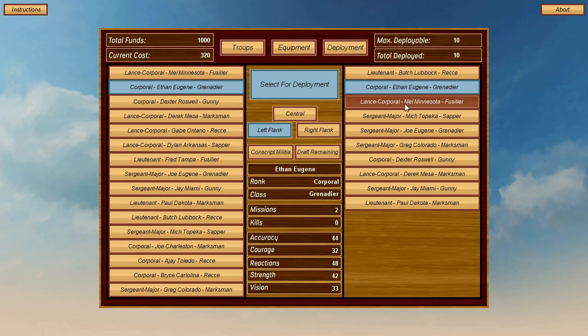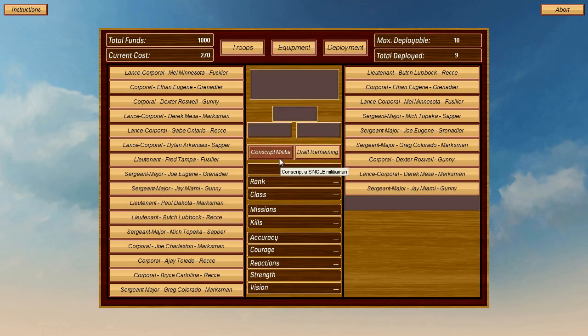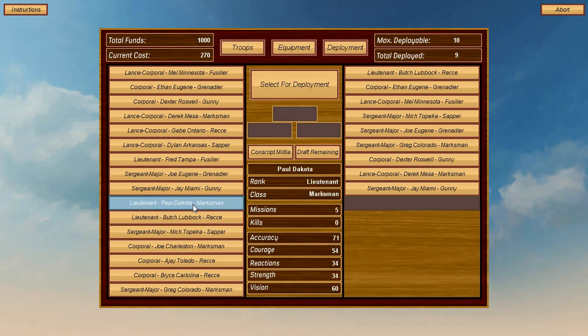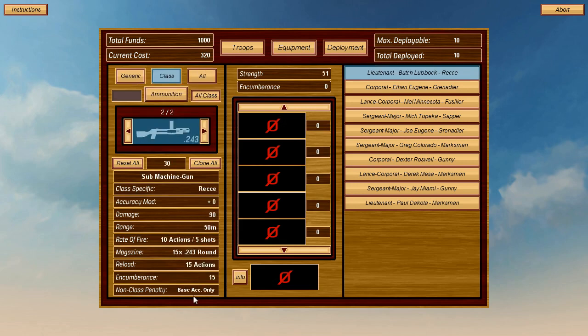Assigning flanks: left flank, left flank, left flank, right flank, right flank, right flank, centre, centre, centre, centre. You can take a veteran out and throw in a Conscript, but Conscripts are rubbish. Class weapons are always best for each soldier; otherwise they only have 20% base accuracy, which isn't very good. Reccy is close range, so we'll give him a submachine gun.